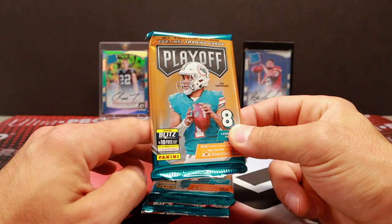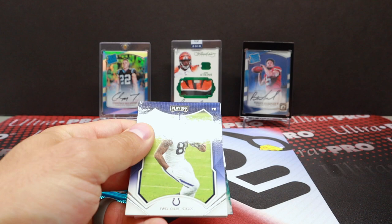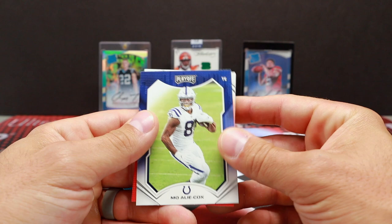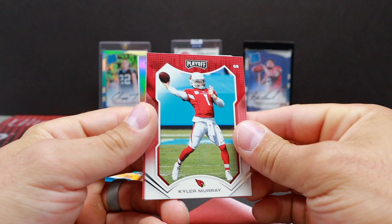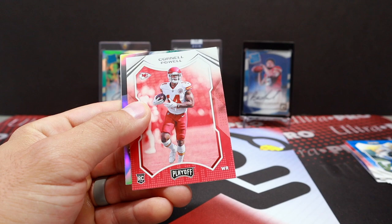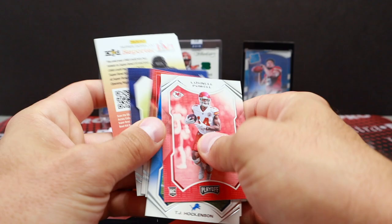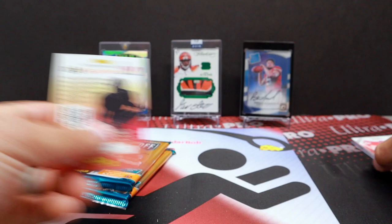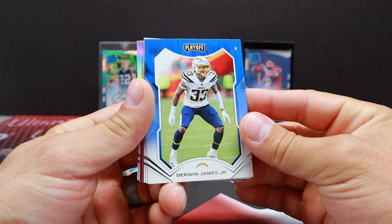I do more giveaways on Twitter and Instagram — links in the description if you guys don't follow me. First Playoff pack: Garrett, Calvin Ridley, Kyler Murray, Cornell Powell Rookie Wave, Jalen Waddell. That pack seemed like it was missing something — no numbered card. We did get eight cards total, just a really weak pack of Playoff. Waddell's nice, though.